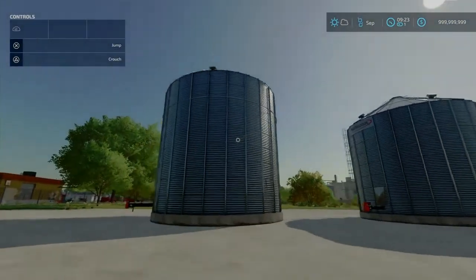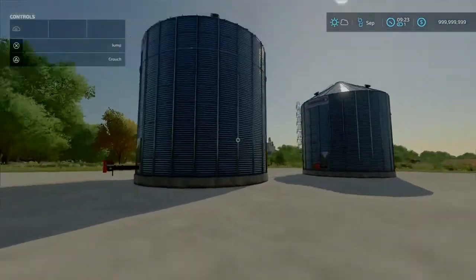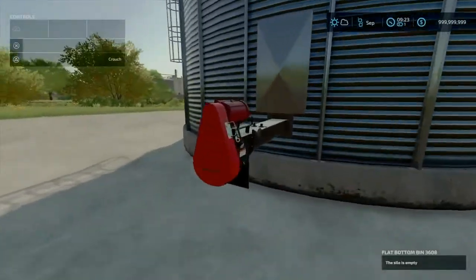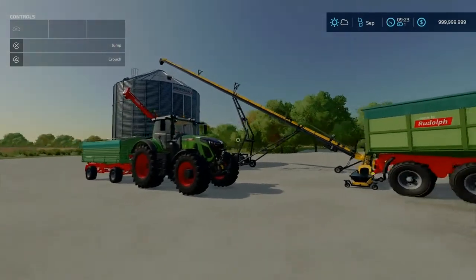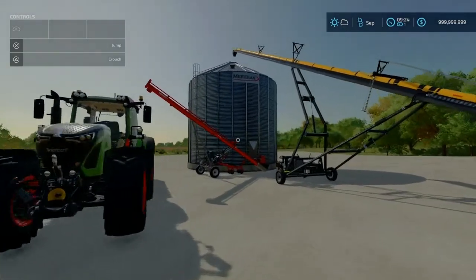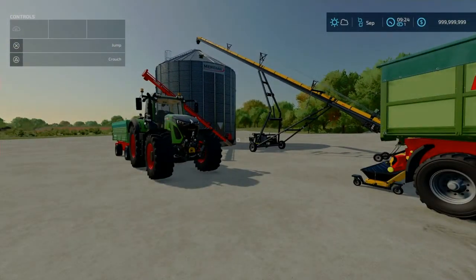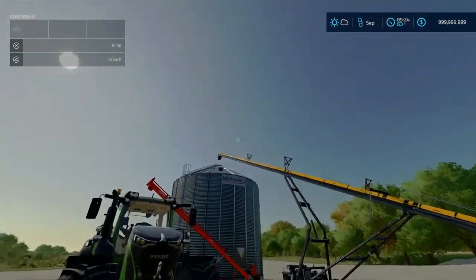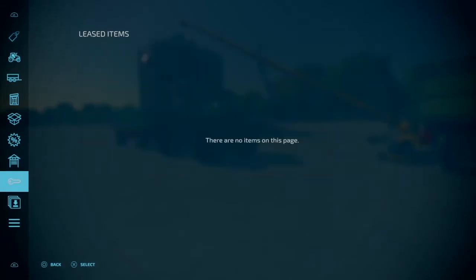So we've got this bigger one right here compared to the smaller one placed out here. We have our unload pipe here, up on the top is where you load, and here again we have our out pipe. You're going to need these augers to use this silo — it's pretty much a realistic setup for how bins work in real life, with an out auger and an in auger.